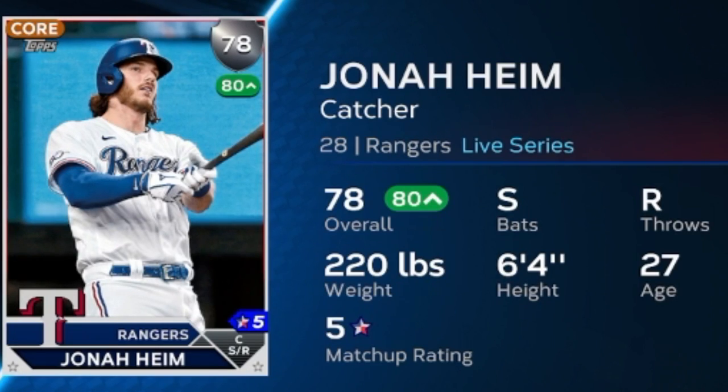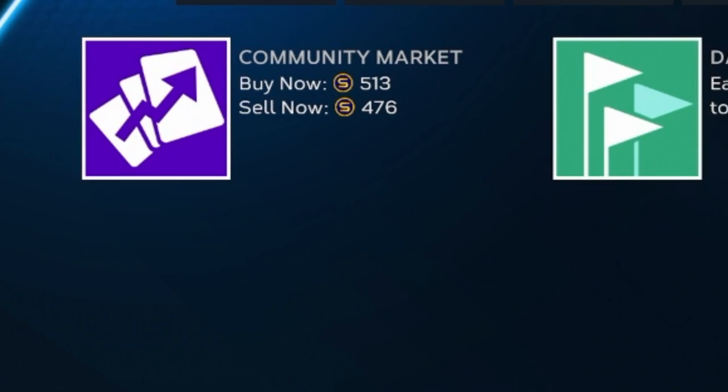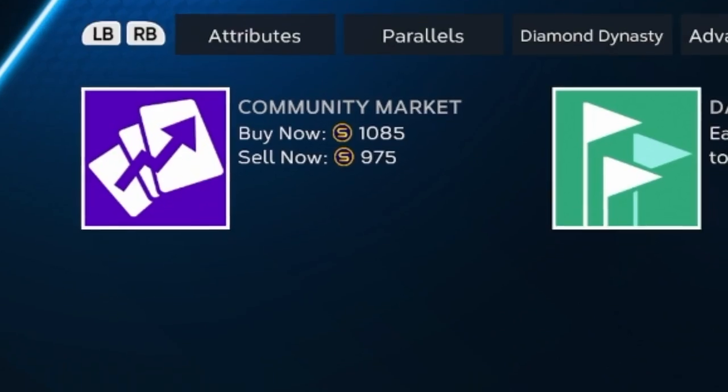Jonah Heim, the switch-hitting catcher from the Texas Rangers, is doing absolutely fantastic things: .294/.371/.588, .959 OPS. His last 15 games he has a 1.102 OPS, and he's crushing left-handed pitching this year with a 1.194 OPS against them. This card also has fantastic defense so he'll get upgraded quite easily. His price is between the quick-sell of an 80 and 81. His contact against right is only a 48 and should get a bump; contact against left should get a huge bump; power against both should also get nice jumps. Possibly one more update away from going diamond.